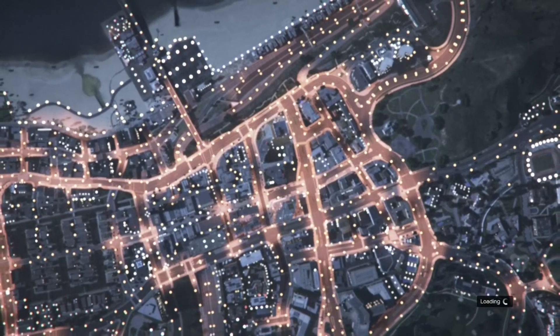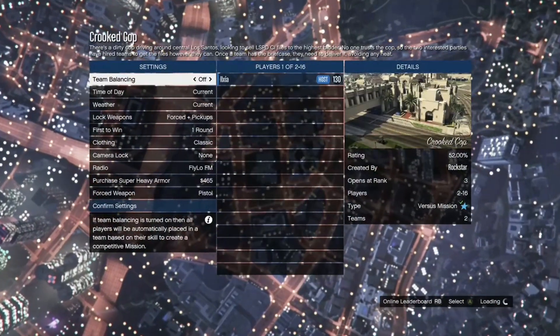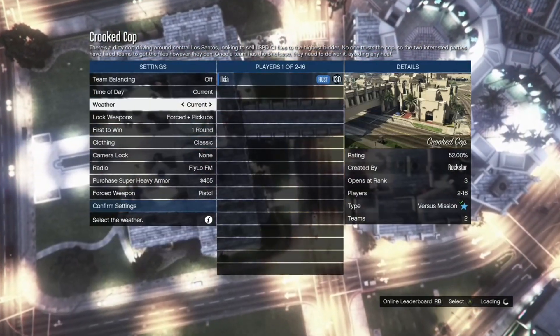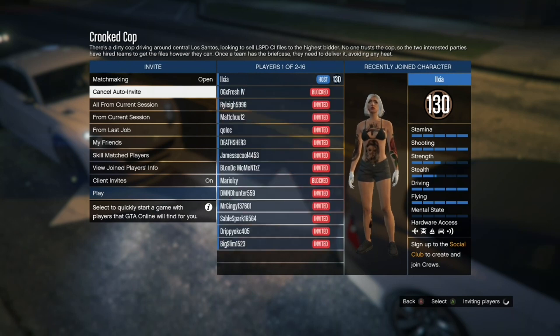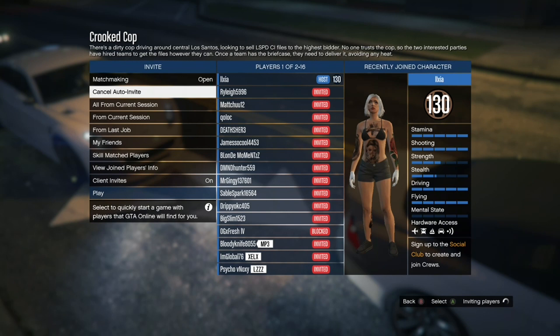Whenever you're done, press online, go to jobs, Rockstar created, then go to versus and put the job Crooked Cop. Make sure you're the host, or if you're not the host at least make sure the clothing is set to player owned. If you are the host, confirm all the settings. Set matchmaking to open — that's what gets people from other lobbies to join you. Auto invite should be on as well.